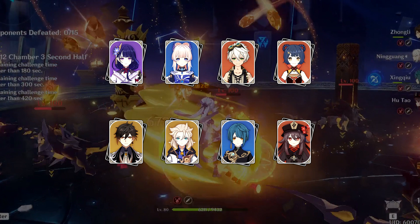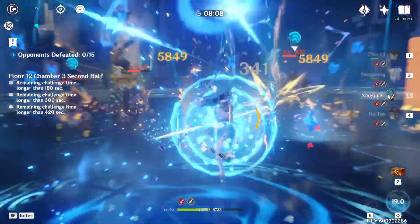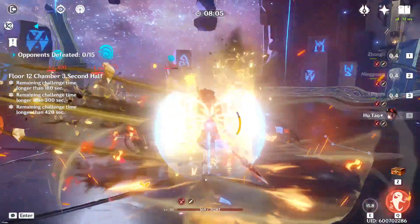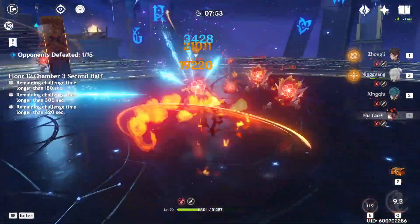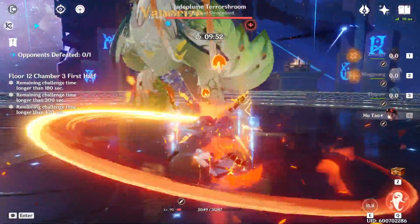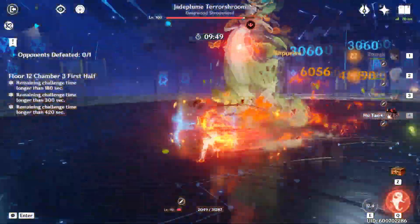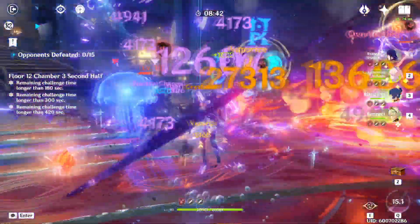Next, we have a user who goes by Gary Jukes. They said: I'm stuck on floor 12-3, can't beat it within the time to get 3 stars. Usually I use Raiden, Kokomi, Bennett, Xiangling for the first chamber, and Hu Tao, Xingqiu, Zhongli, and Albedo. The first thing that immediately pops out to me is that I would definitely swap those teams around, and this is for two reasons. One, that Hu Tao team doesn't have a healer, which is going to make it really tough to survive against the Rift Hounds' corrosion debuff since corrosion damage cuts through shields. And two, most of Hu Tao's damage is single target, so it's naturally going to take much longer to clear a chamber where you have to fight 15 enemies. Hu Tao's single target damage is much better suited for the first half where you have just one boss to fight. Likewise, Raiden's AoE damage combined with Kokomi and Bennett's healing is going to give you a much easier time in the second half.